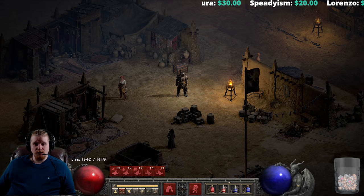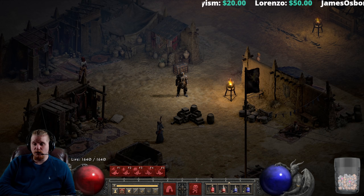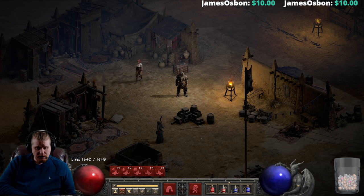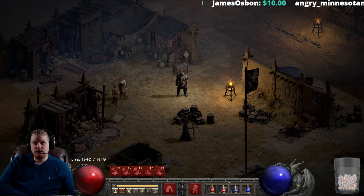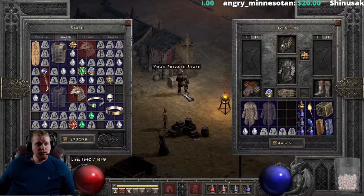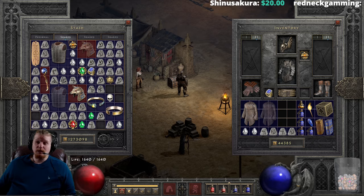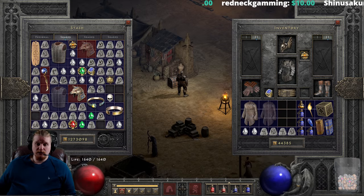Hello guys and gals, and welcome to another episode of Unique Items. Today we're going to be looking at the very special armor known as Shaft Stop. When it comes to armors, not a lot of armors have amazing statistics that allow them to do some pretty ridiculous things. Although Shaft Stop is not specifically the absolute end-all be-all of armors, it is a pretty amazing armor because of one specific statistic on it.